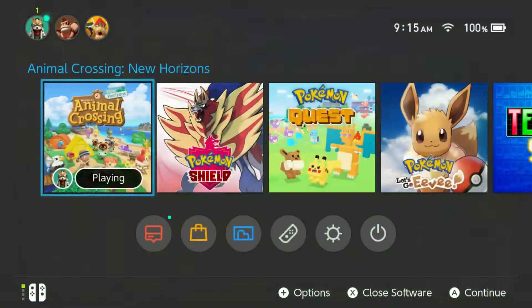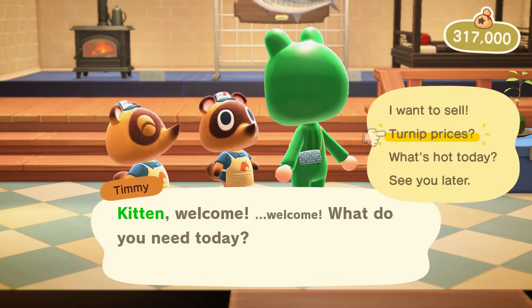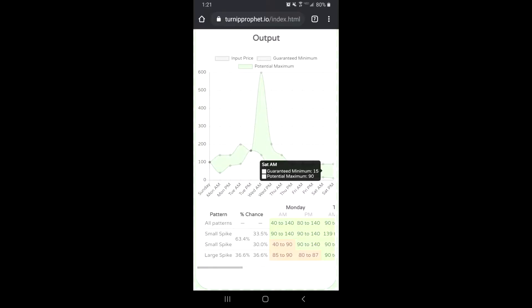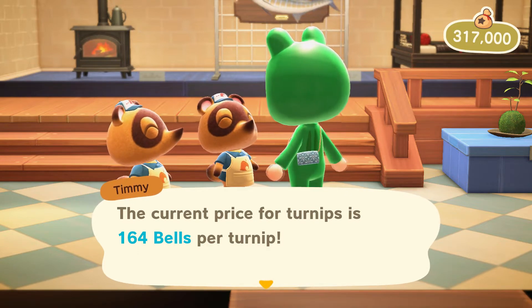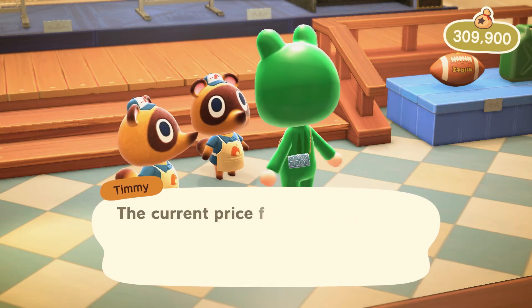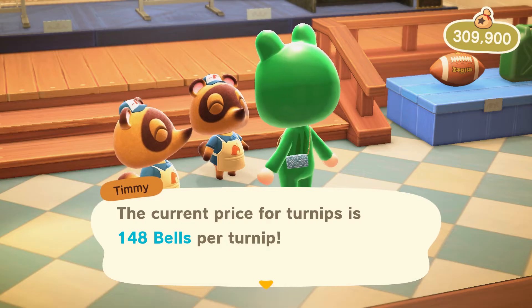Same percentages again, and again your first chance of getting a large spike is Tuesday PM. 164 - so with 164 we have a 63.4% chance of a small spike and a 36.6% chance of a large spike, and our only chance of that large spike is Wednesday AM. Alright, Timmy and Tommy - third time's the charm. Come on buddies, give me some good news. No whammies! Damn it, alright. So we got the small spike - that is okay, because we are just going to do it again.